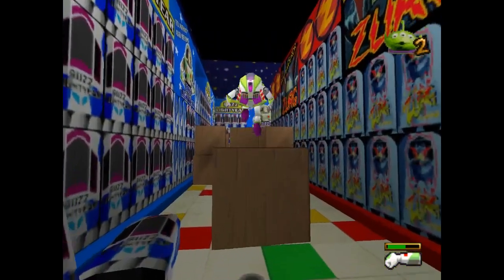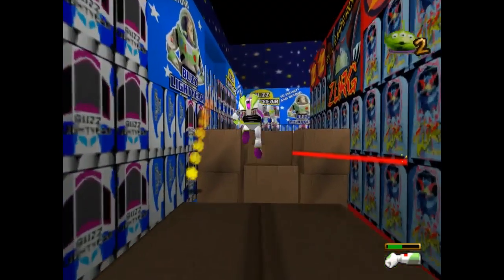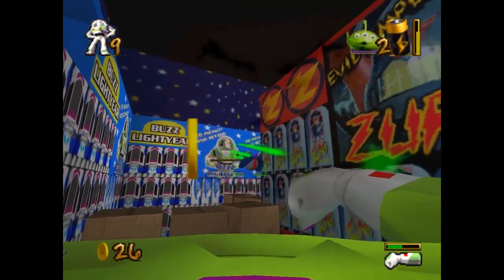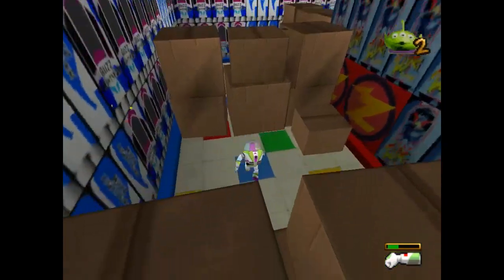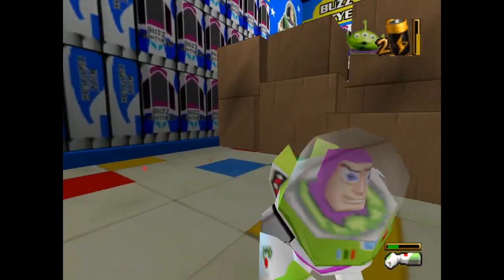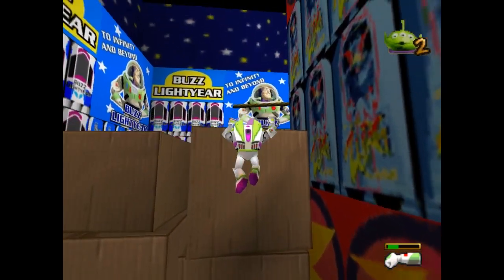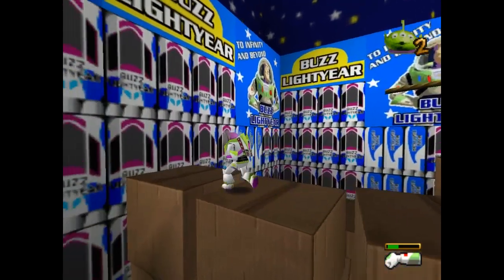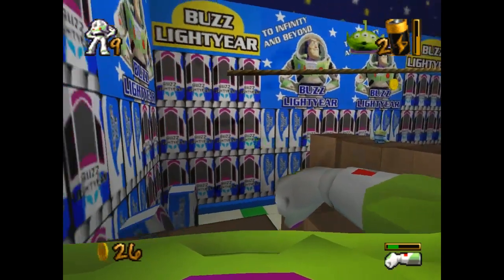You know what bothers me about the Switch? There's no D-pad. It's just like four buttons, and how are you supposed to do anything precise if it's all free-floating? You can press them all at the same time. And if you have to use the Joy-Con by itself, then you have no D-pad at all — no buttons at all. You're stuck with the little joystick part, and I'm very bad with those.